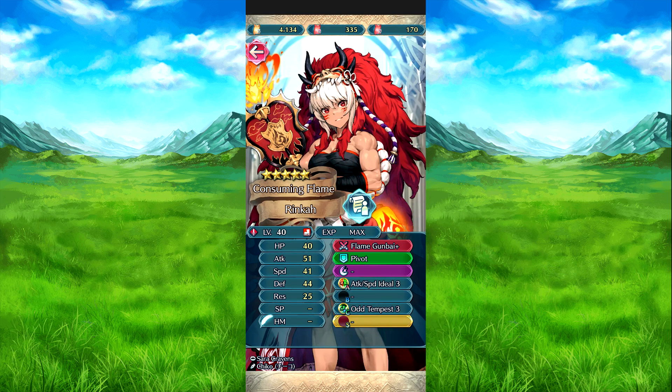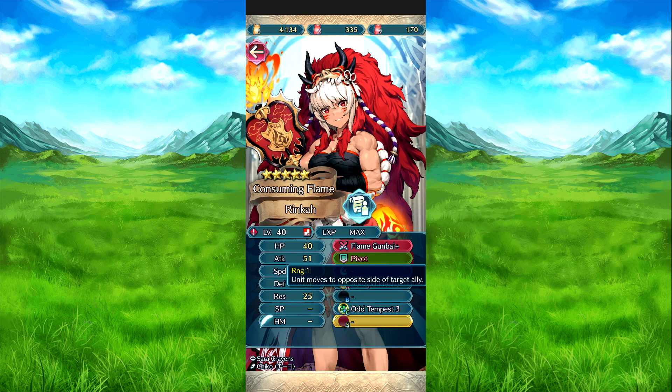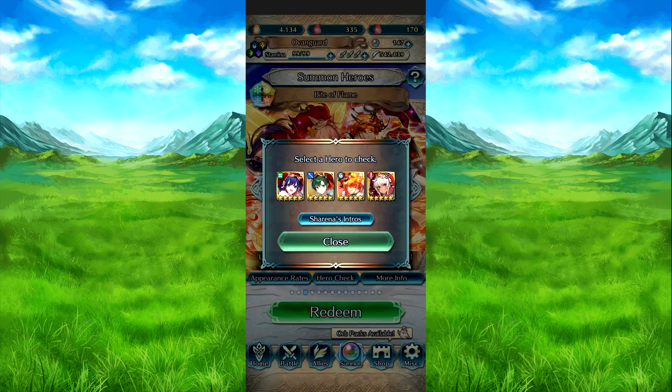And then we have Rinka, who is the four-star. Flame Gone By: at the start of combat, if foe is within two spaces and HP is 20% or above, grants attack defense plus five to her and inflicts penalties on foe's attack defense during combat equal to 20% of her defenses at start of combat. Pivot: she moves to the opposite side of the target ally. Attack Speed Ideal 2: at the start of combat, if her HP is 100% or if a bonus is active on her, attack defense plus five to her in combat, and both sides are designed to buff effects of the last turn. At the start of odd-numbered turns, she moves one extra space.